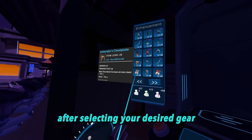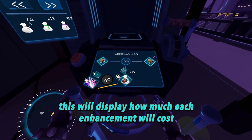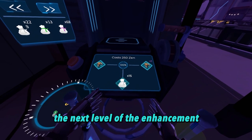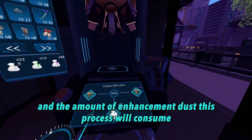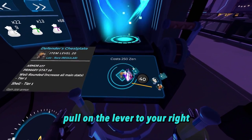After selecting your desired gear, take a glance at the bottom interface. This will display how much each enhancement will cost, the next level of the enhancement, the success rate of the enhancement, and the amount of enhancement dust this process will consume. To proceed with the enhancement, pull on the lever to your right.